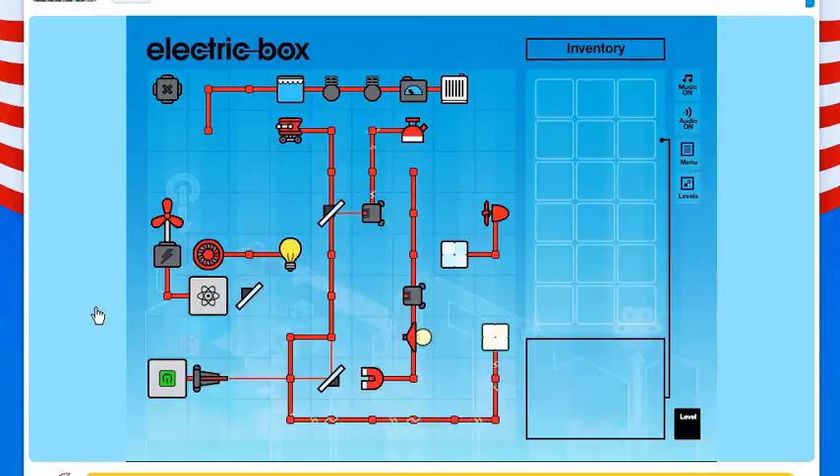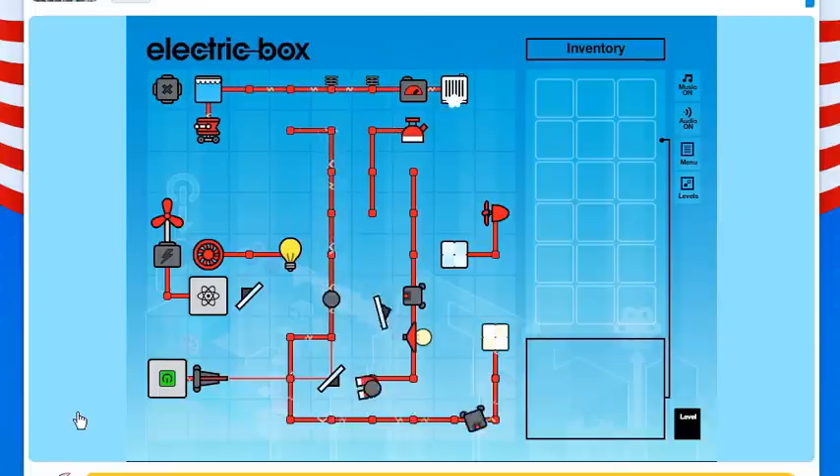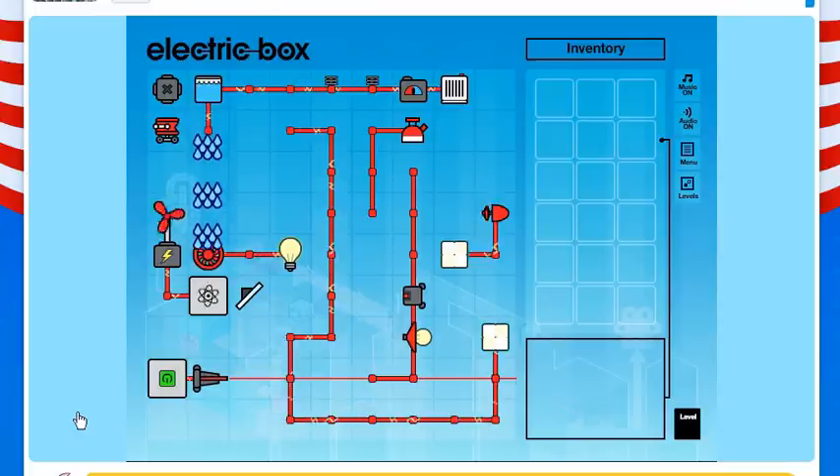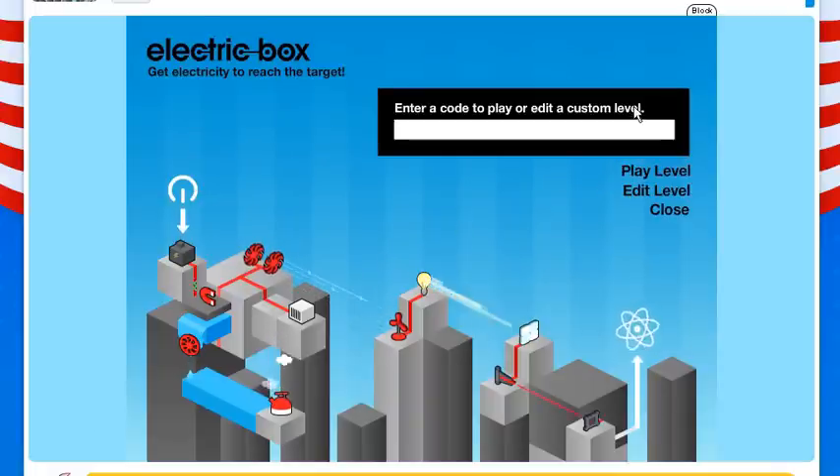Anyway, I just completed the extra level pack 2 of Electric Box, which you can see down below — there's a link down below. But that's not the point. I can finish this, but I think they're going to make another level pack so we're going to wait till that comes out and then continue. Hopefully that will work — and there we go. Good enough. Next!